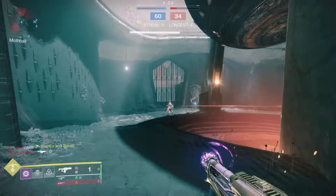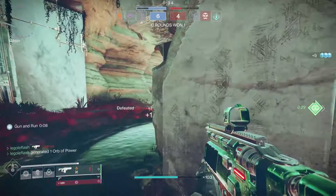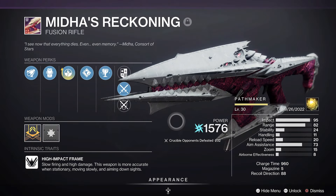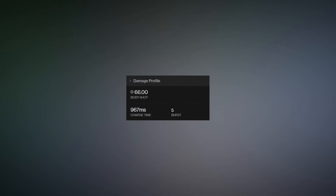Pretty interesting stuff. That's what all the perks are doing with the new damage. Here's the fourth thing you need to know about the changes: what fusion rifles and rolls to look out for, or check your vault for. For high impacts, Midis Reckoning, Wisen Rebuke, and Glacioclasm are all free to run Successful Warmup. These are going to be insanely strong options.